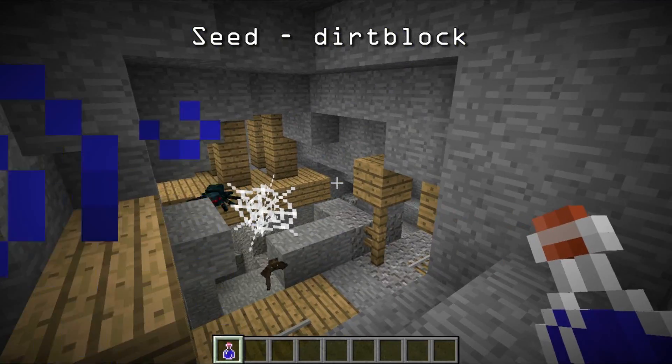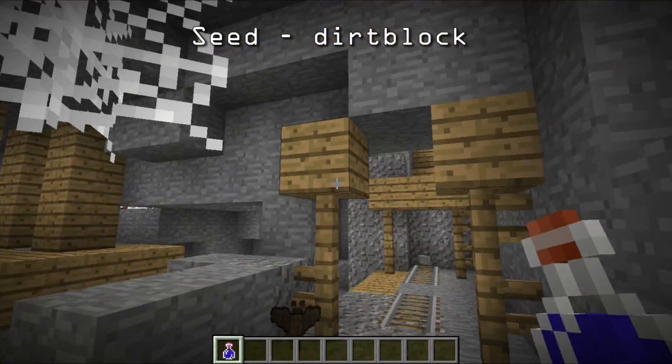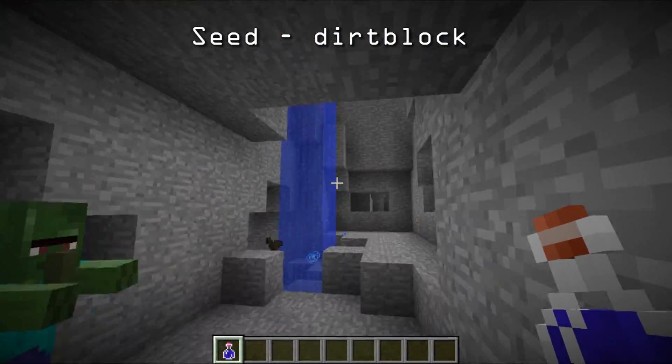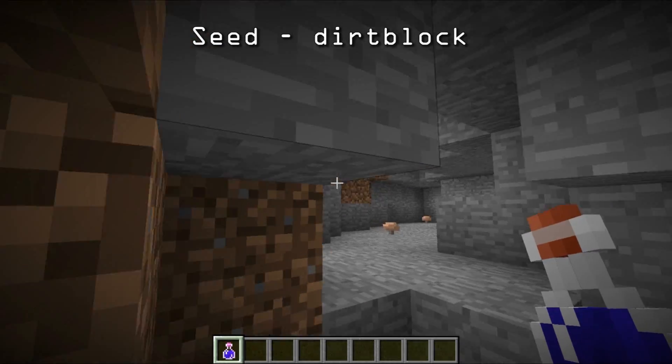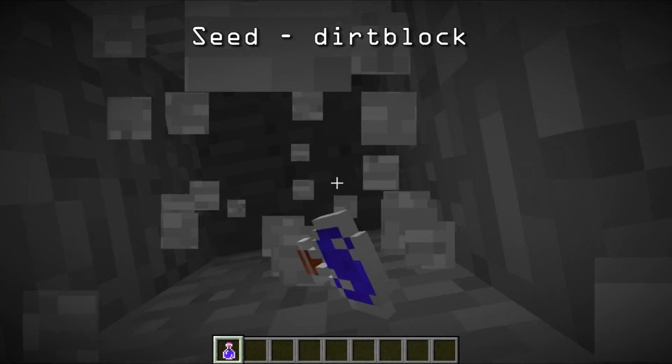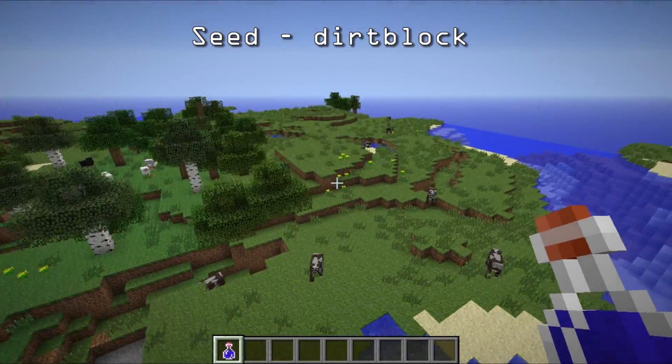There's a chest there — I don't believe there's anything major in it. There's going to be a poisonous spider right there, and there's going to be a spawner over there. So there is a mineshaft — that's the first thing. Pretty cool. Let's try to get out of here. Let me just dig straight up. So first thing is mineshaft.